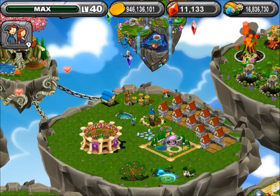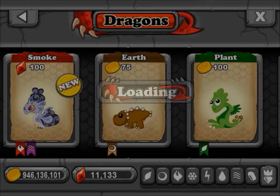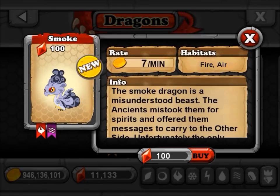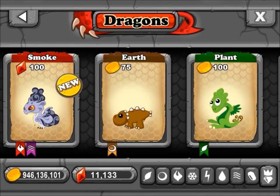Hey, what's up guys, Vision here, and today we got a new dragon. It is called the Smoke Dragon, right here, and it's a 14-hour fire and air dragon.